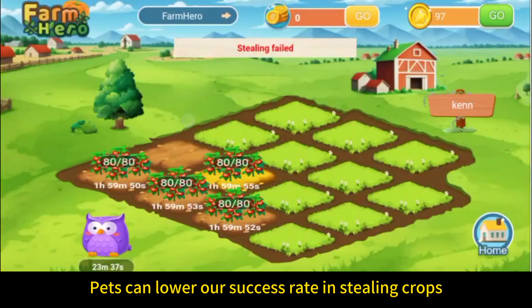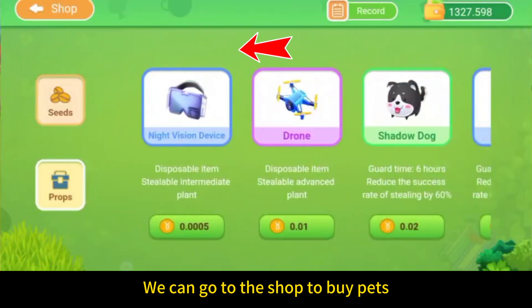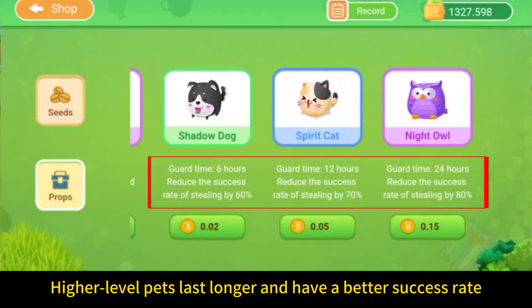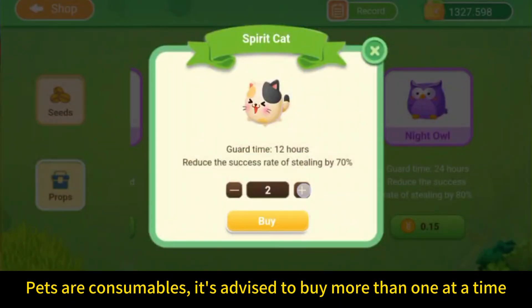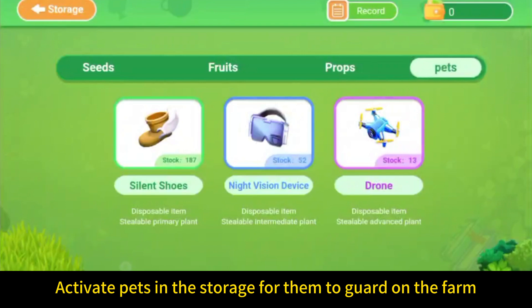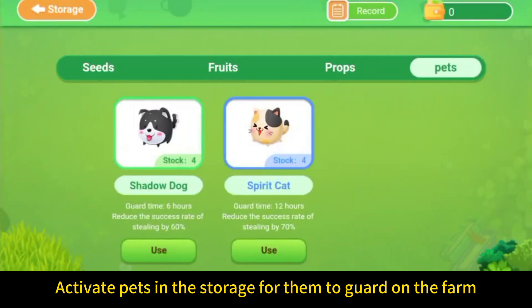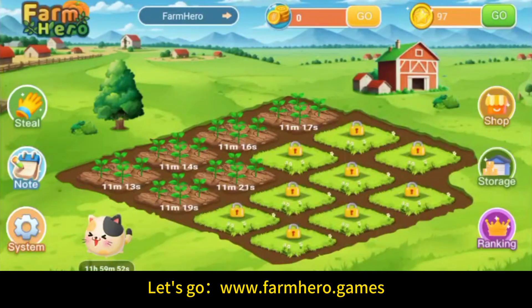So we've got to protect our own farms too. Head to the shop, scroll through the props bar, and you'll see three kinds of pets. Different pets guard for different lengths of time and have different success rates, so their prices vary. After buying some pets, you can see what kind and how many you have in the storage's pets section. If you want to guard your farm, just click Use under the pet. Head back to your farm and you'll see your new guard. If you're growing high-level crops, it's a good idea to call in a high-level pet.